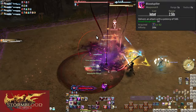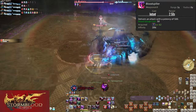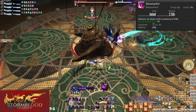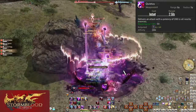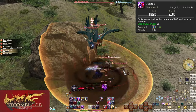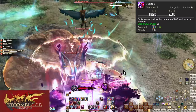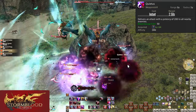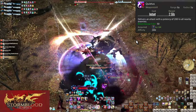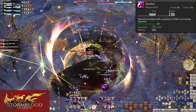Blood Spiller will not break a combo if you use it mid-combo, and does an impressive 500 potency of damage to a target. You're going to want to get as many Blood Spillers out as you can — as you get gauge, throw them out. You're not really going to touch this for AoE though. Level 64, Quietus. This is our AoE Blood Spiller — same rules apply, except it's a 5-yalm AoE around yourself that does 200 potency of damage to all enemies hit. That's stronger than Blood Spiller on three or more enemies. Quietus should get thrown out anytime you have the gauge available.